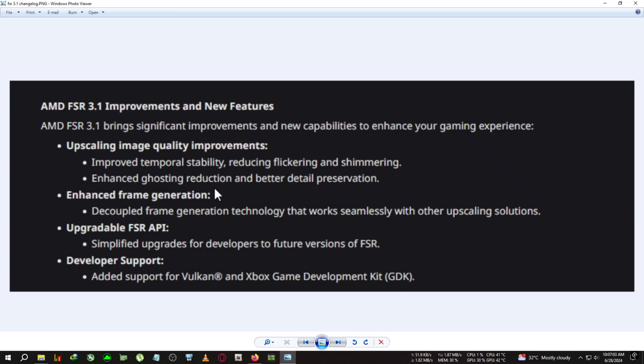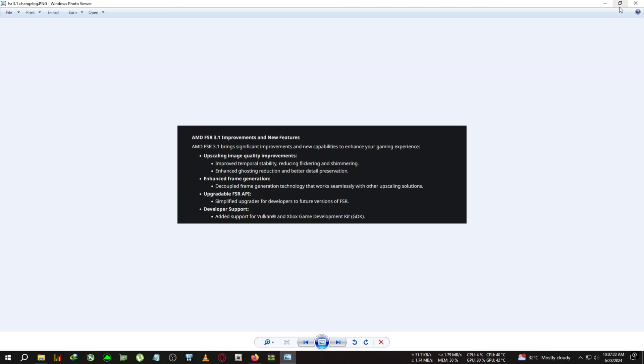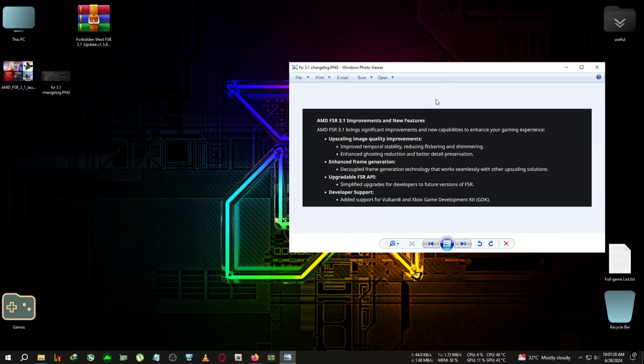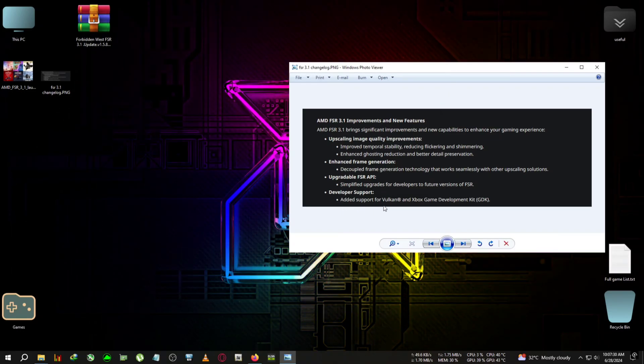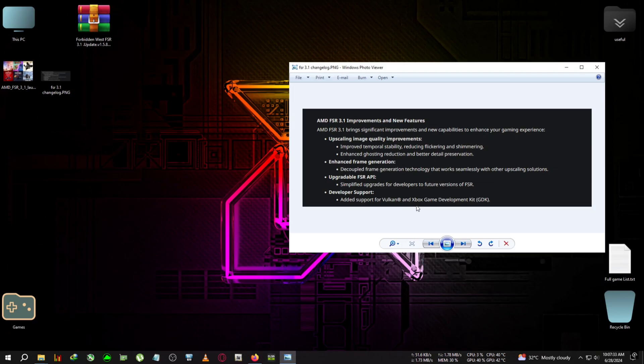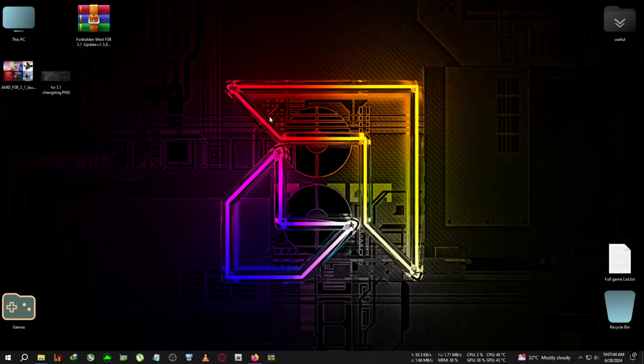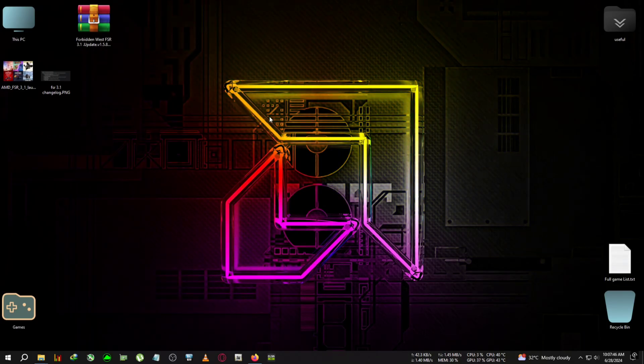Frame generation has also been implemented inbuilt, and it has been decoupled — you can use any kind of upscaler with it: XeSS, FSR, DLSS, whichever your card supports, along with frame generation. That's a good thing we've been doing on RTX cards for the past two or three months. They've also added Vulkan support for the Xbox development kit.